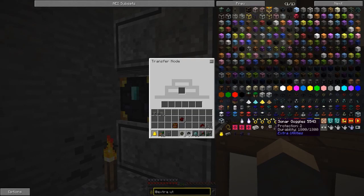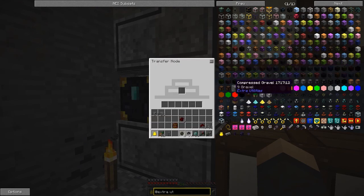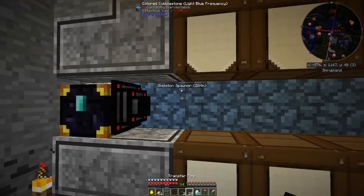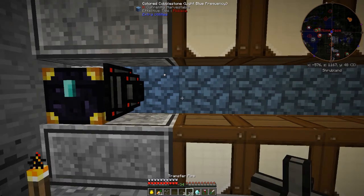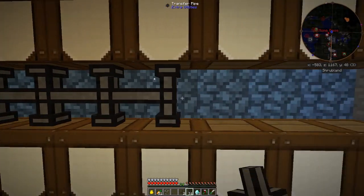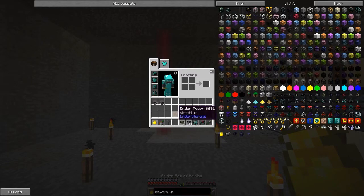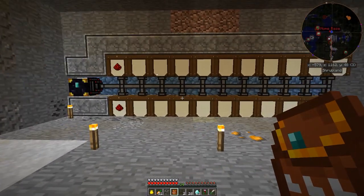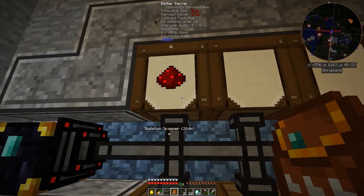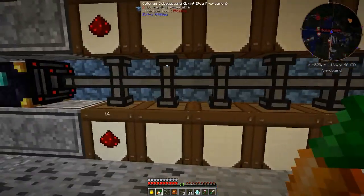Speed upgrades are just gold, gold, gold, and redstone blocks - not too bad to make. I don't think they're a necessity right now. What we want to do is connect these up with the transfer pipes. Let's test it - we'll open the ender pouch and throw in some redstone. The redstone's going in there, but we can lock these barrels as well. The problem is it'll spread items across all the barrels, which is not what we want.